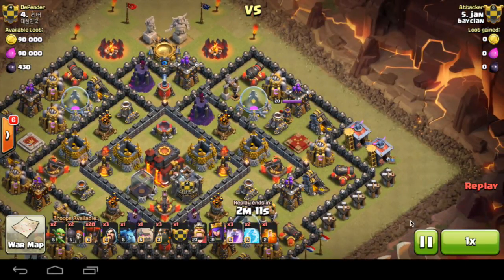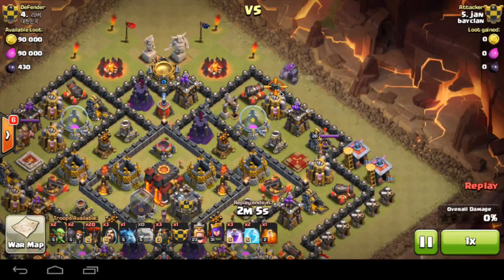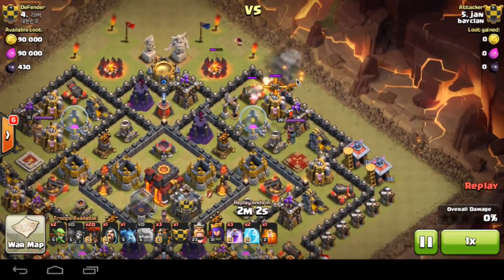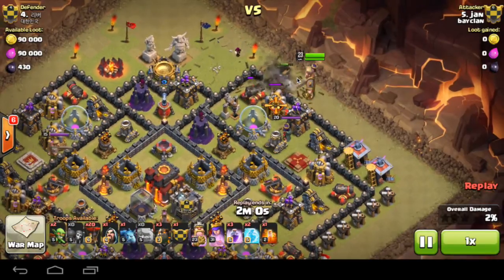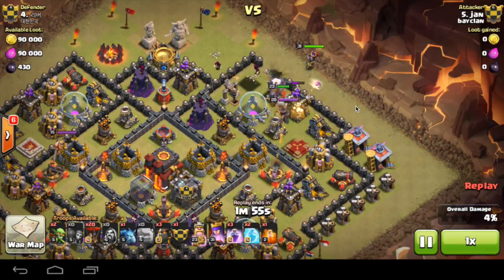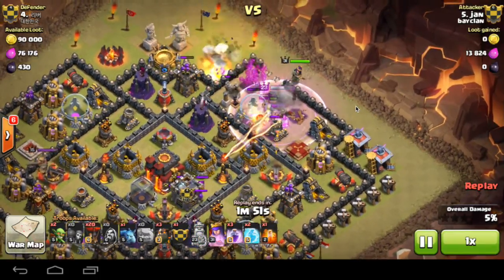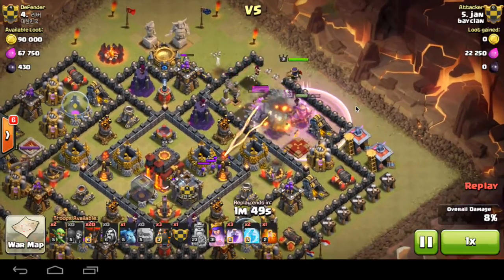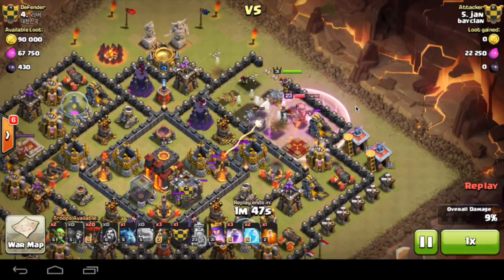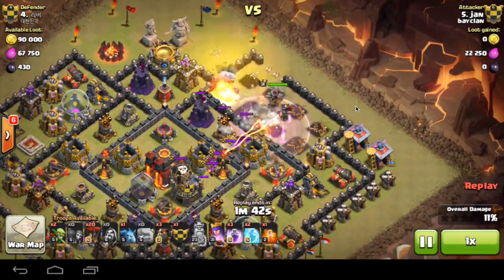I'll bring you this attack here by Jan. He starts off by placing down one Golem at the top, places down his two Wizards, then he goes King — I mean Queen, King — straight away, and then the final Wizard. You can see all the defenses are focused on that Golem. He's already destroyed the Queen — that's one third of the beginning bit done.